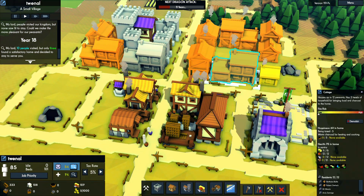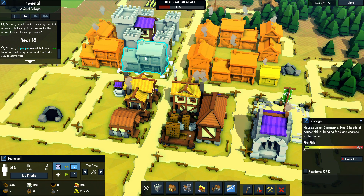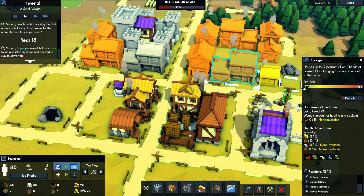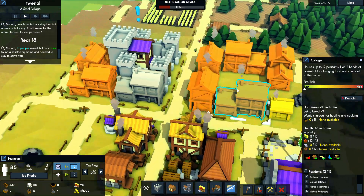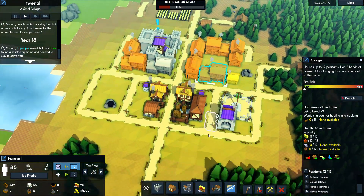Most buildings are cottages apart from one, and no one is living in the hovels — they only have one resident. There are only 73 happiness points here compared to 60 which is basically our average. Something else is apparently also disturbing the happiness. I think I just realized something.